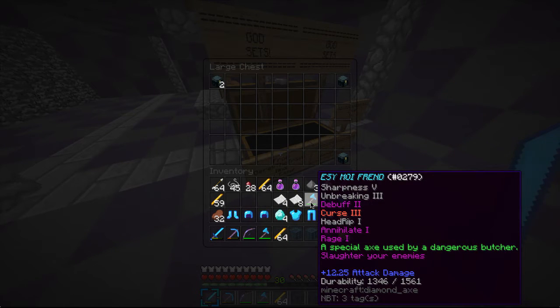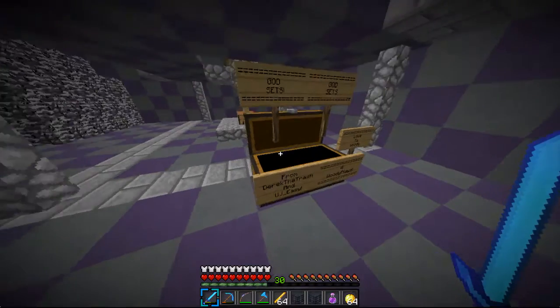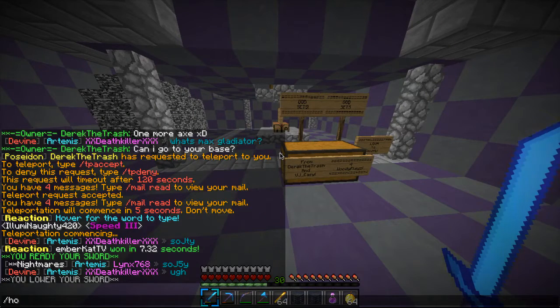Sharpness, Unbreaking, Debuff, Curse, Head Rip - I'm not sure what that means - Enlightened Rage. Wow, that is crazy! Thank you so much.